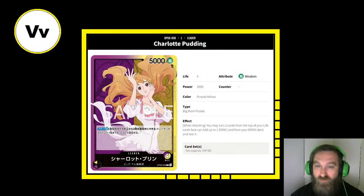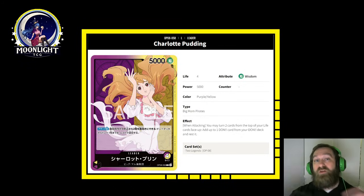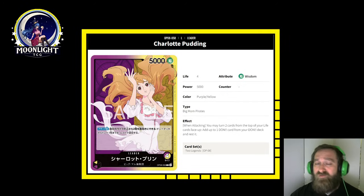Let me give you a quick format on how we're going to tackle this video. First up, we are going to check out the cards — that will be the majority of this video. Then from there, we're going to check out what's winning in the East already as of the first two weeks of results for OP08 from yellow, specifically focusing on Calgara. I'll have everything linked down in the comment section below, so you'll be able to get to that easily.